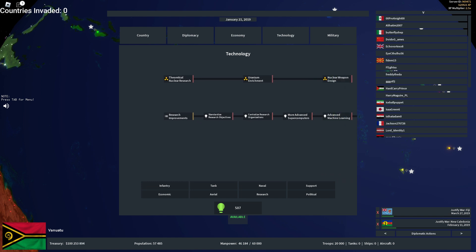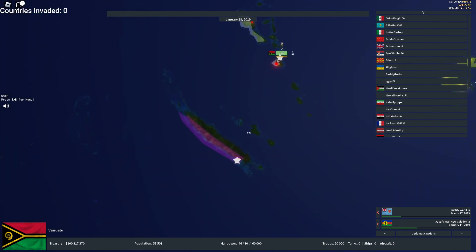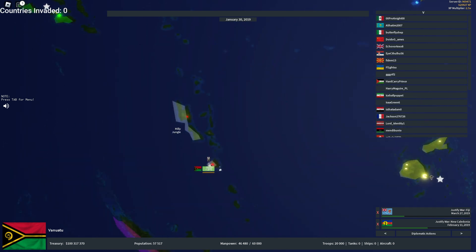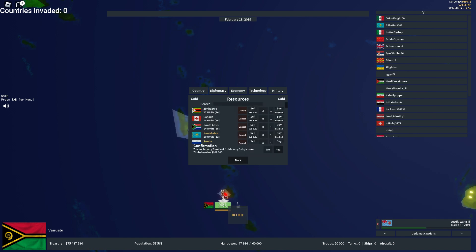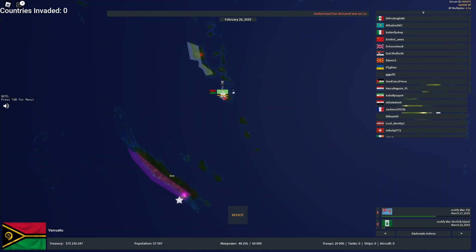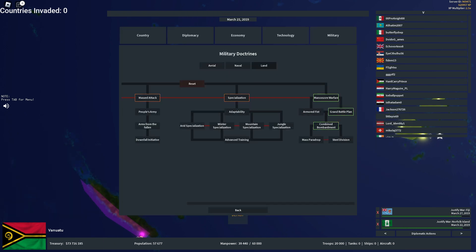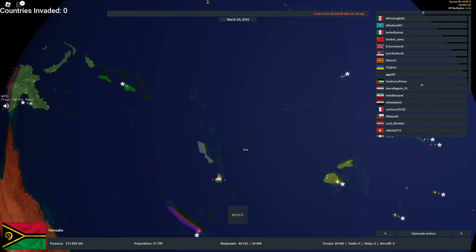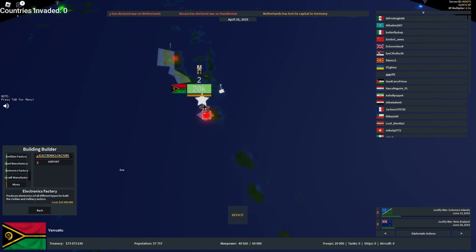For all of these, I don't upgrade research — I just go straight for trying to get my troops to move faster, because that's what matters most. I'm not playing long term, so I just have to focus on the short term. My electronics factory is almost finished, which means I'm going to be able to start selling electronics to get more money. That's going to be my main source of income.